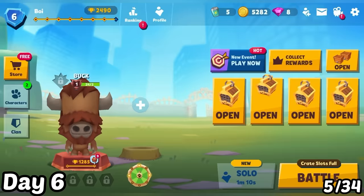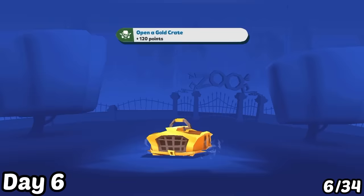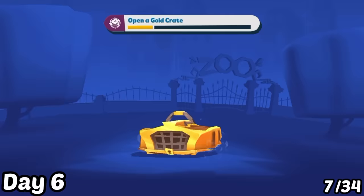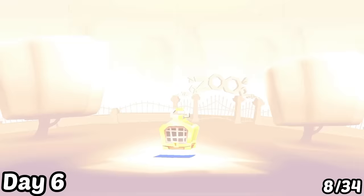Day 6: All the gold crates are ready to open. I first open the wooden crates, then tap my first gold crate and get a new character, Irish. The next gold crate gives me Jade. The third gold crate gives me Edna. For the last gold crate, I wait 5 seconds, tap on it, and get a new character, Shelly.